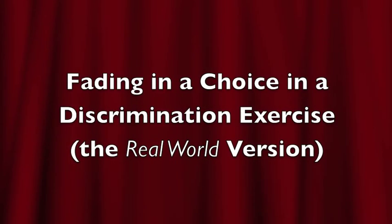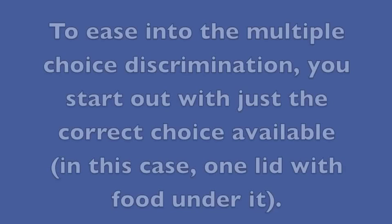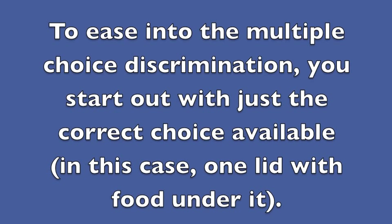Fading in a choice in a discrimination exercise — the real world version. In the shell game, the goal is for the dog to tap the lid with the food under it with her paw, in a group of multiple lids. Correct answers get the food. To ease into the multiple choice discrimination, you start out with just the correct choice available — in this case, one lid with food under it.